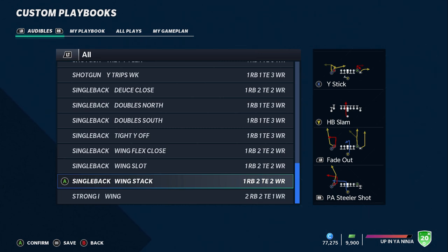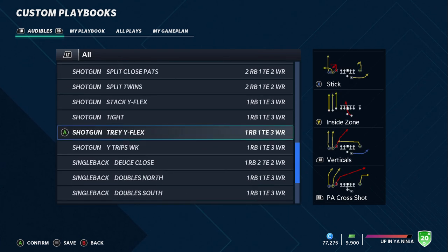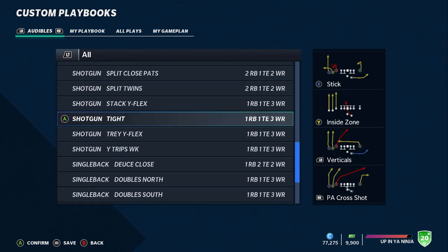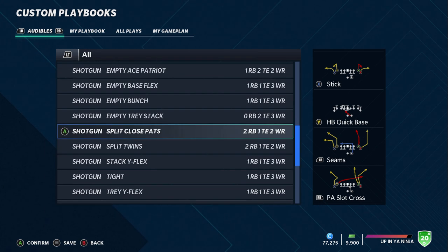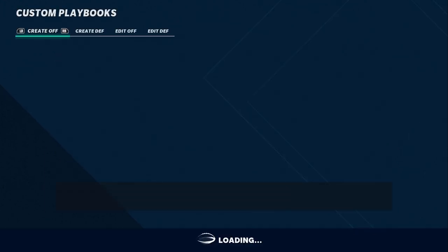There are a lot of unique looks — wing stacks and stuff like that — all in this playbook. I also have the tray wide flex. These are some of the most popular formations: the tray wide flex, tight split close pats, the bunch. Nothing is really missing from this book to me. I tried to make the playbook as balanced as possible — whether you're a runner or a passer, you should have plenty of things to do here. The book is listed under the name 'Cheese.'